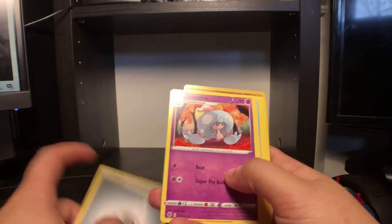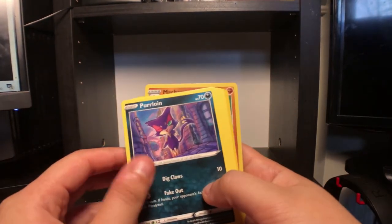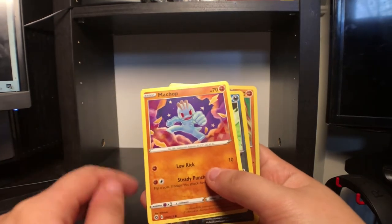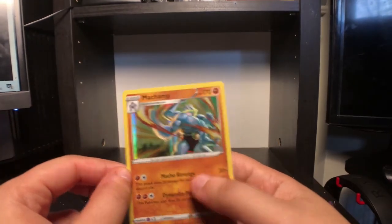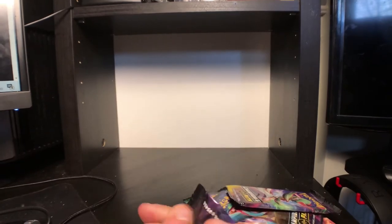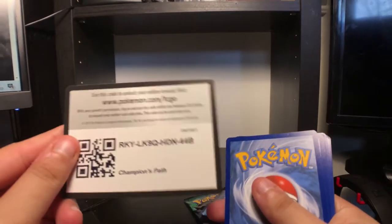Pack one: Got Energy, Hattrem, Hyper Potion, Sharpedo, Purloin, Scraggy, Full Heal, Hattena, Machop, Arbok reverse. And Machamp holo - nice, nice. Almost looks like the gym leader from the game on the side. There's Machamp.